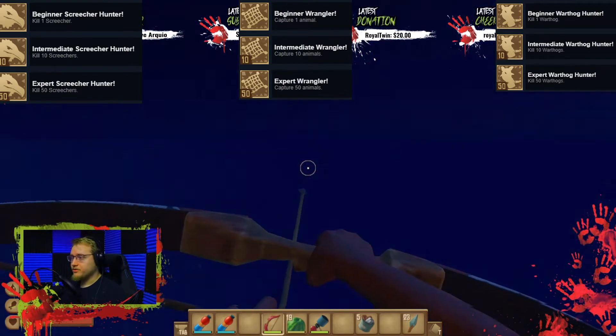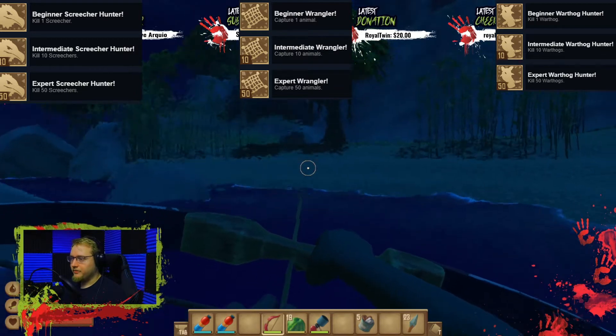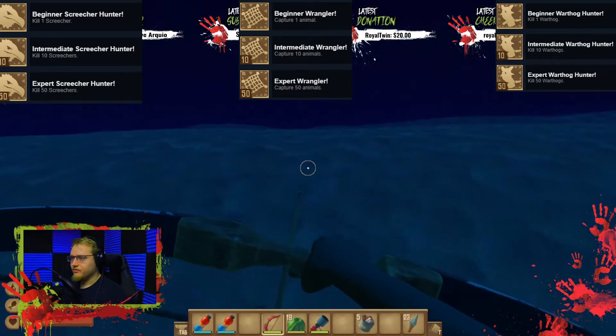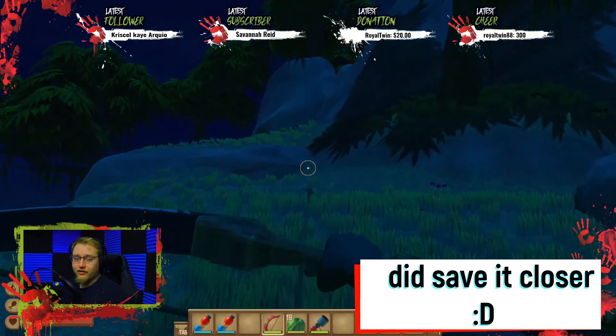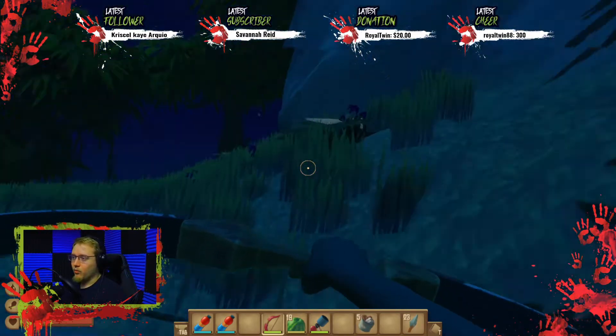So you are going to jump off of the Raft and you are just going to come over to here. I might save it a little bit closer so that you guys don't have to run as far, but just the path in case I do leave it there. You're going to come off and you're going to go to the left. I've already weakened all of the animals on this island, so each one should only have to take one hit.